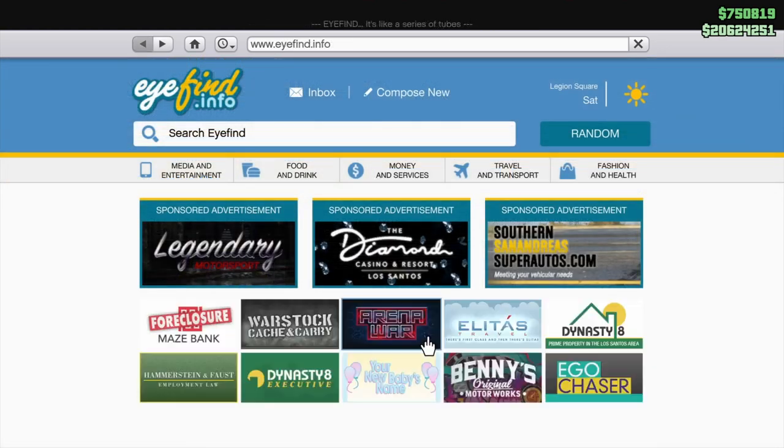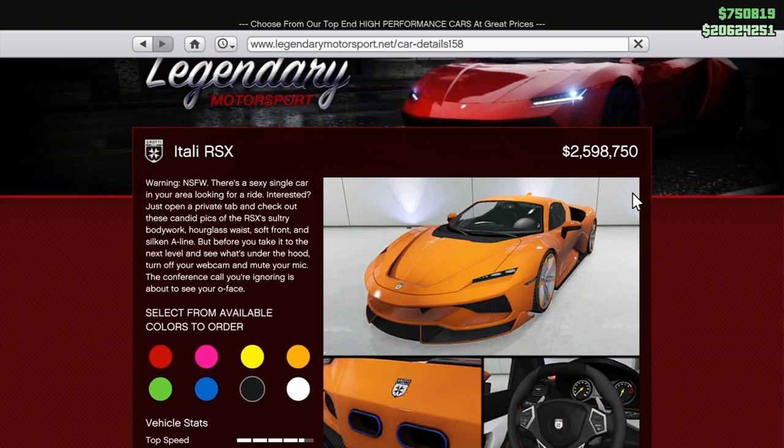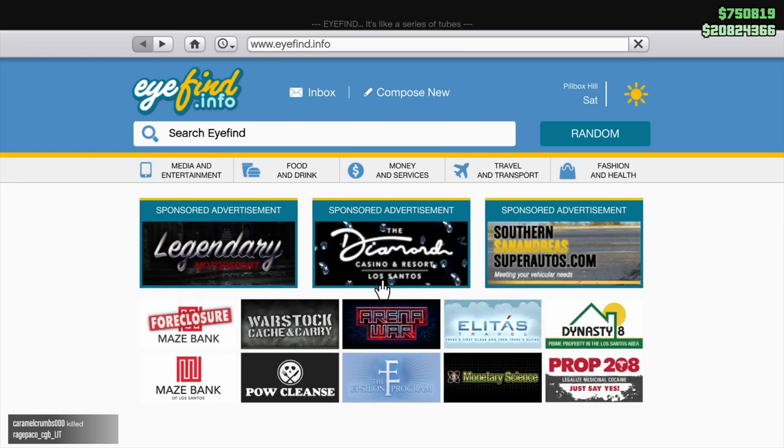Another new car release this week is the Grotti Talie R6 — pretty nice one. I already have the trade price. If you want to know how to get the trade price, I'll make a video on that — link will be in the description.